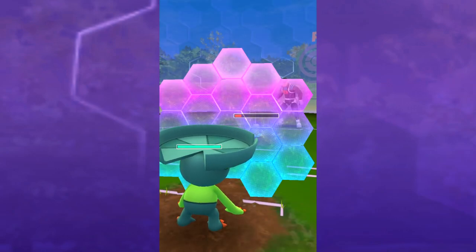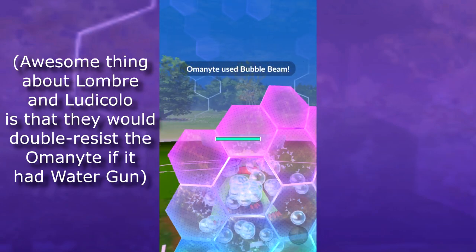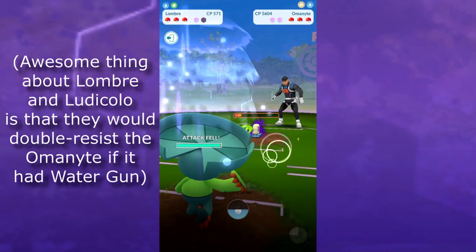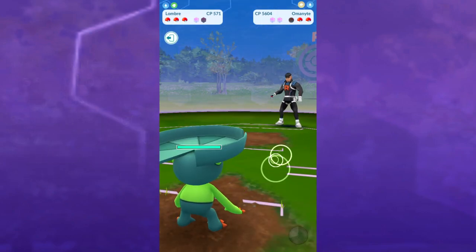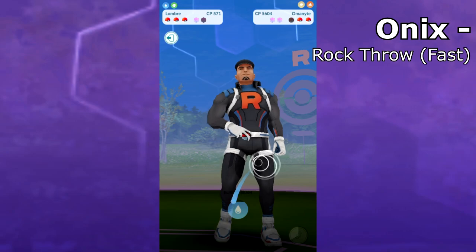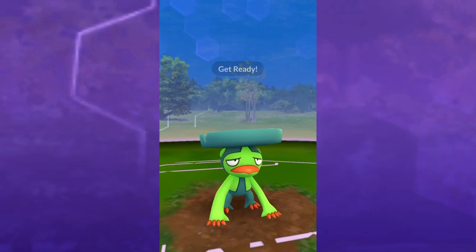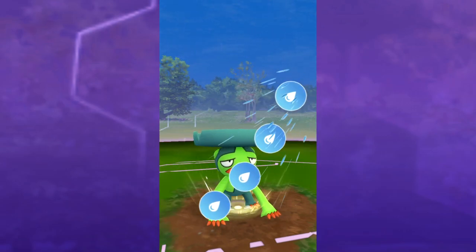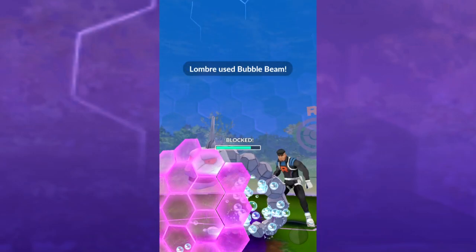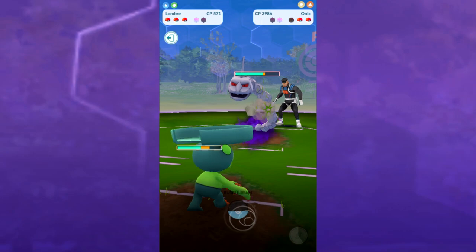Look at this Lombre right here — it's way below that, so this is fantastic. We've just been using Razor Leaf with both Lombre and Ludicolo. It's a fast attack that doesn't generate a lot of energy, but we are getting some good brute damage as far as fast attacks go, and obviously super effective damage as well. We do have Bubble Beam on our Lombre, which is great because Bubble Beam lowers the opponent's attack — so we'll take it.